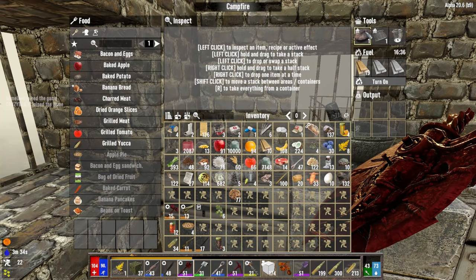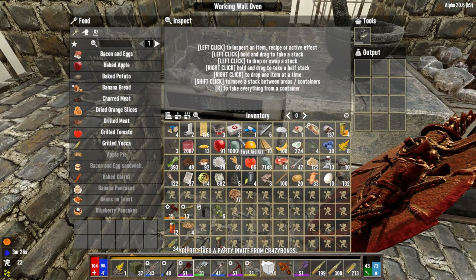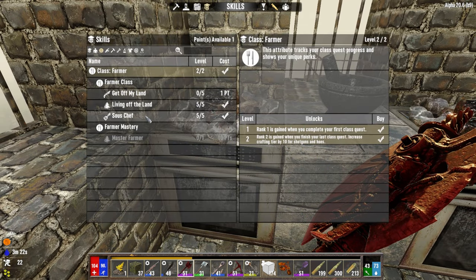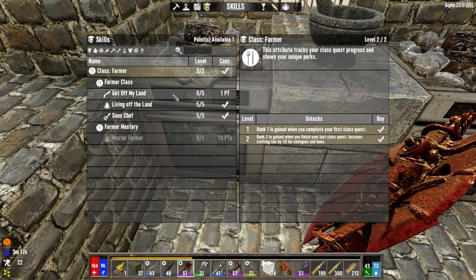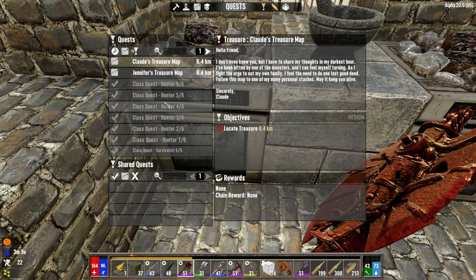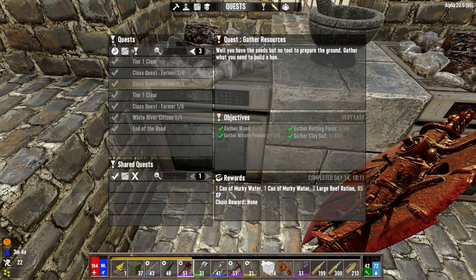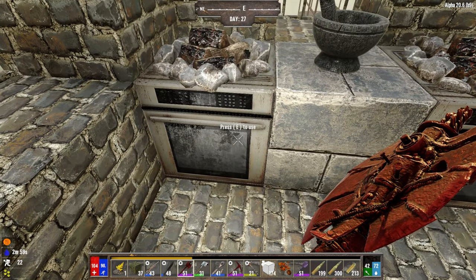I wouldn't level those up right away because when you do your class quests - you unlock the class, get class quests that'll pop up in quests - I've done a couple of them already. When you do them, you get some rewards and some of the rewards are like a point or two in the skill books. Do that before you actually pay anything, so you don't lose skill points leveling up something you could have gotten for free.